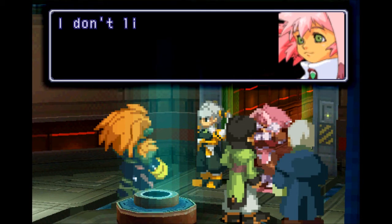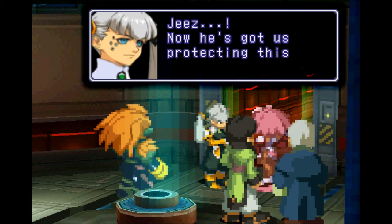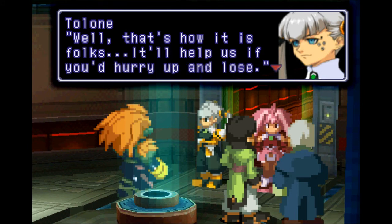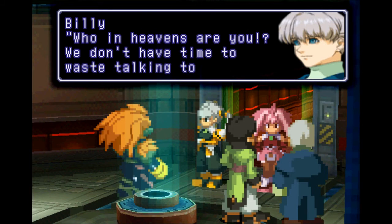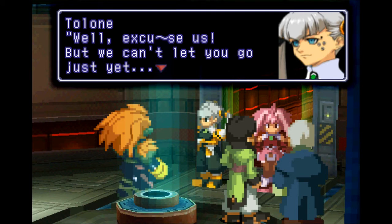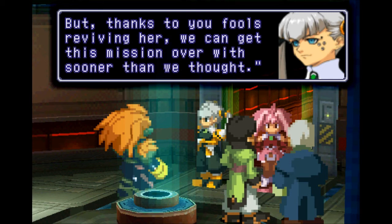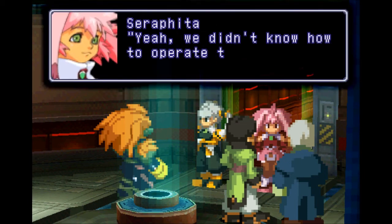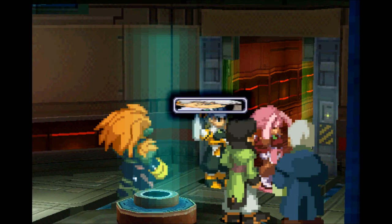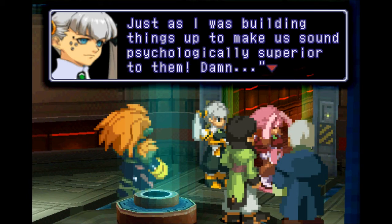Hey Talon, let's hurry up and get this over with so we can get out of here — I don't like dark places! That's only because it's on Ramses' orders. Now it's got us protecting this garbage! Well, that's how it is, folks. It'll help us if you hurry up and lose. Who in heavens are you? We don't have time to waste talking to you! Well, excuse us, but we can't let you go just yet. We really don't care much for Grelian, but if we do a crappy job it'll make Ramses look bad. But thanks to you fools reviving her, we can get this mission over with sooner than we thought. We didn't know how to operate that machinery, so we were confused — thank you very much for your kind help. Oh Sarah, don't tell them that — just as I was building up things to make it sound psychologically superior to them.